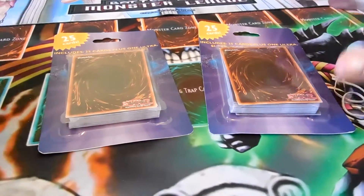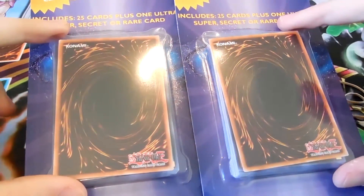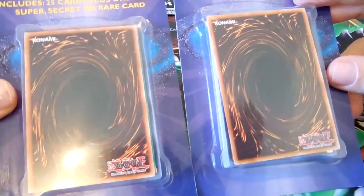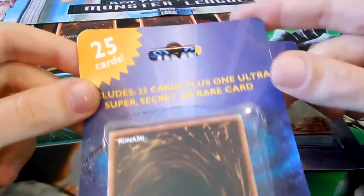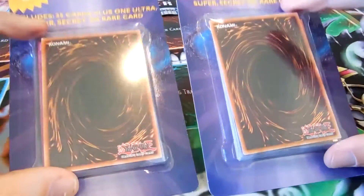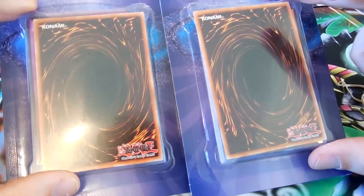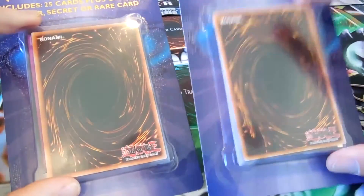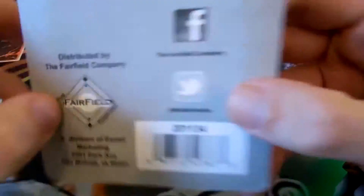This time I have a Yu-Gi-Oh opening. These are two random 25-card pack blisters — repacks you can get at Walmart, though I actually got these at Target. As you can see it says 25 cards, include one ultra, super, secret or rare card. Sorry, FYI if you can hear that train in the background — probably will in a minute. I got two of these and I'm going to open them both right now. I like doing these random little things. These are from the Fairfield Company as always.